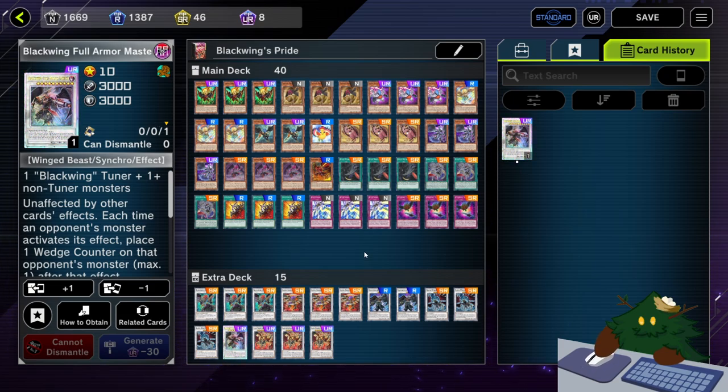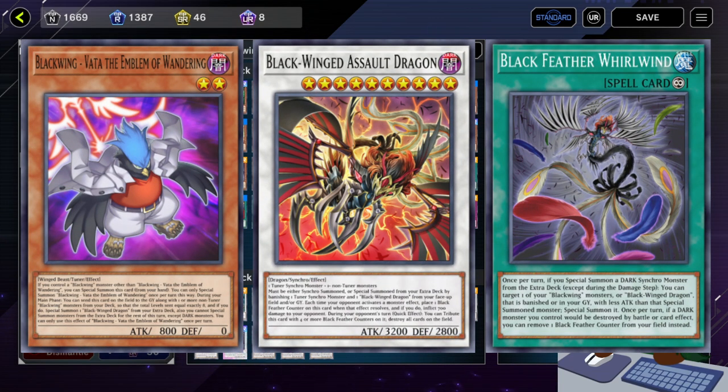If you don't know what Blackwing does, basically you Synchro Summon a billion times, and then you hope your enemy doesn't scoop, and then you tax your enemy. Yep, that's the deck.